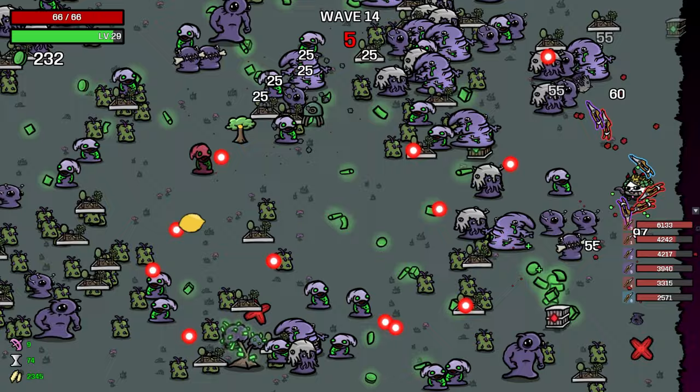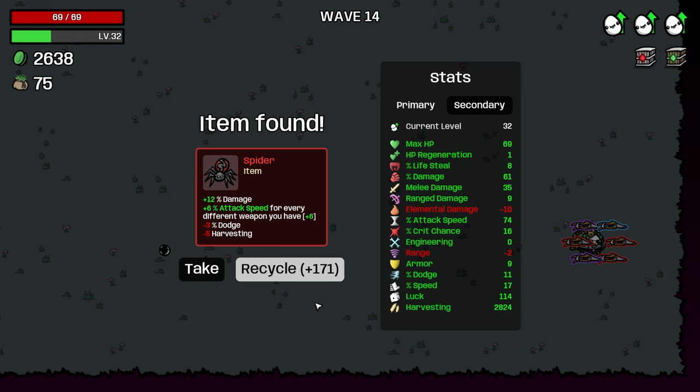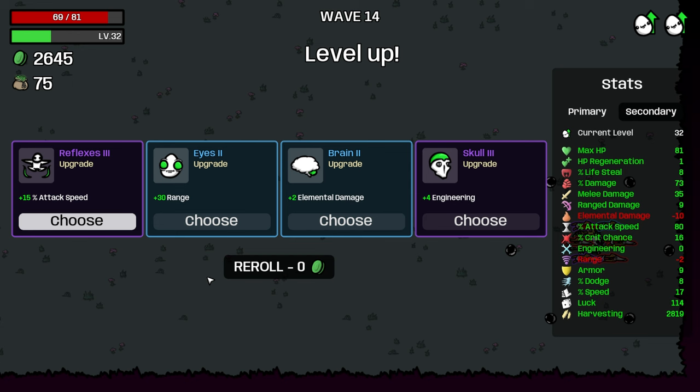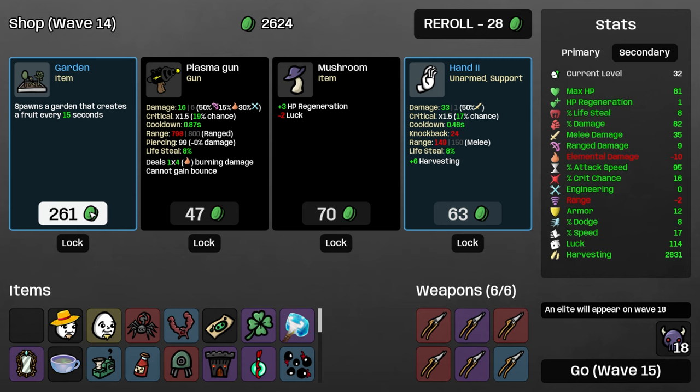This wave is straight up terrifying. Spider's going to be decent. I really want a max HP here. Attack speed, then armor — yeah, we're supposed to take armor there. Let's steal a garden, buy a garden, buy a garden, buy a black belt.